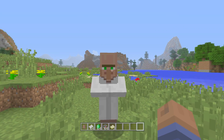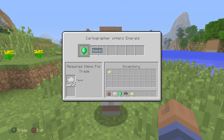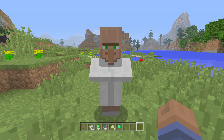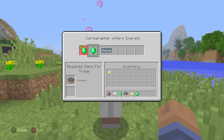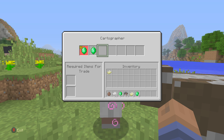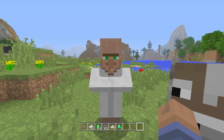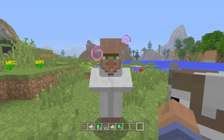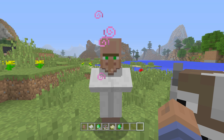What you will need is a Cartographer Villager. As you can see, I just got lucky enough to get one on the first try. He looks similar to the Librarian, so make sure you press LT on them so you can see what kind of villager it is. Then just simply keep trading. There are about three items you really need: compasses, paper, and emeralds — that's pretty much all the Cartographer wants.